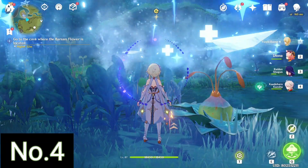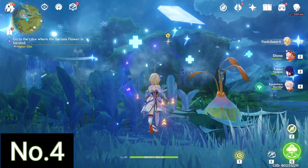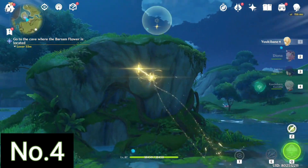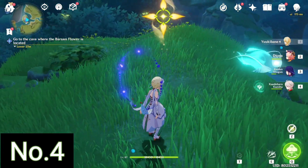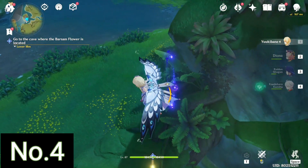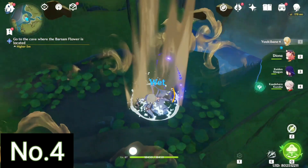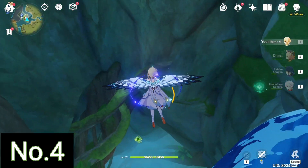Once you exit Chatrakam Cave you should directly reach this place where you can get the next Dendroculus. It is actually in a cave again, but the thing is you have to remove certain vines which can only be removed by a mechanism that is also part of the quest. Once those vines are removed you can get the Dendroculus easily.